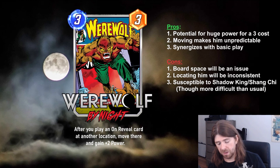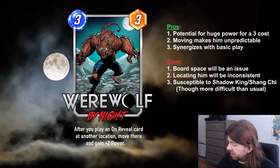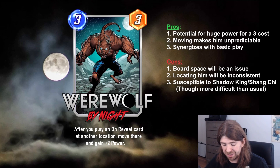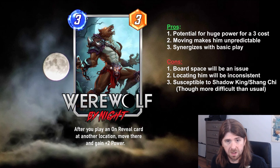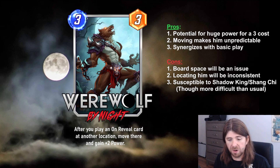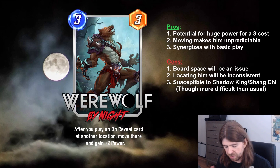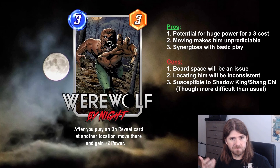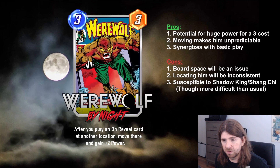Now there are some cons. Board space will always be an issue. You have to move him — you play an on-reveal spot and he moves there, which means there are only two other spots. So if two cards are already there, that space is now full. There are locations — Central Park, Savage Lands, the one that makes ninjas — they always pop up and mess up your game plan. And if you try to play a bunch of small on-reveals, you're just going to clog your board up.